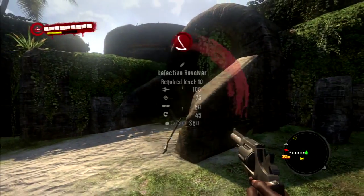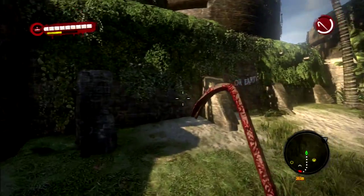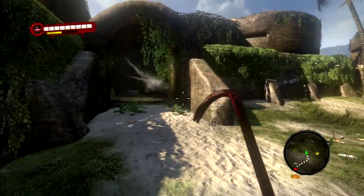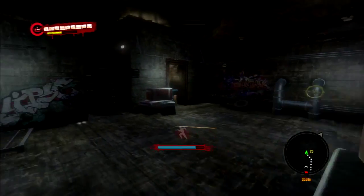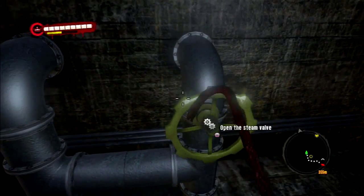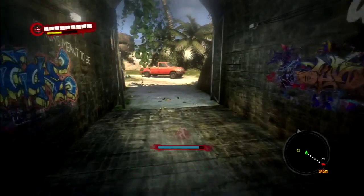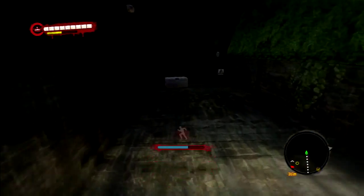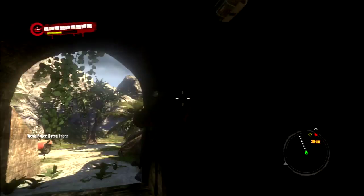That's pretty cool, but we definitely want to save the ammo. We don't want to use our ammo loosely because it's very rarely found in the game. Also, I found a little valve up there that turns off the steam, so now we can go get that chest. Hopefully something good — weak police baton. Yeah, that's cool.